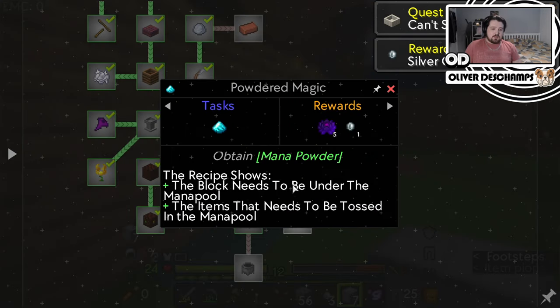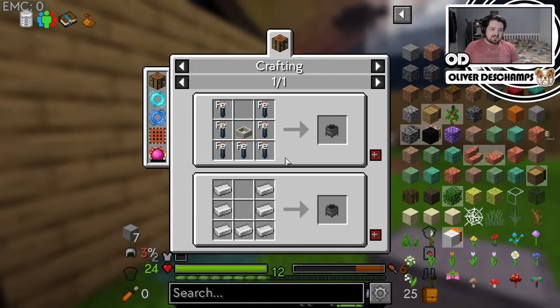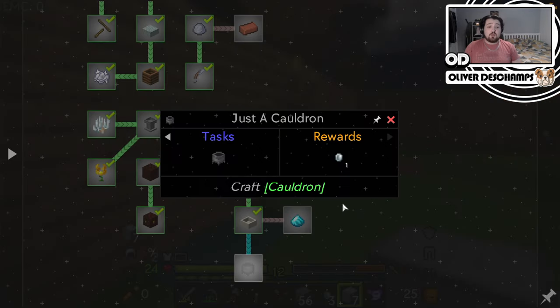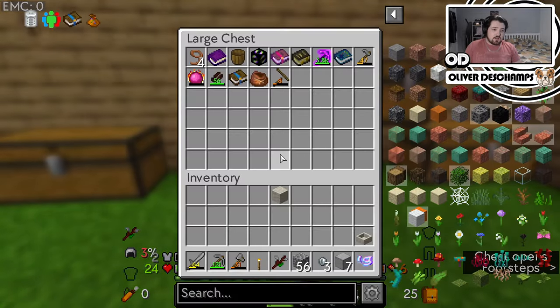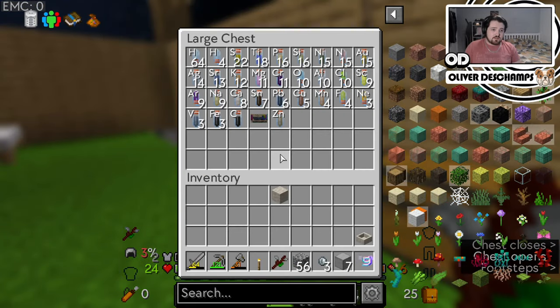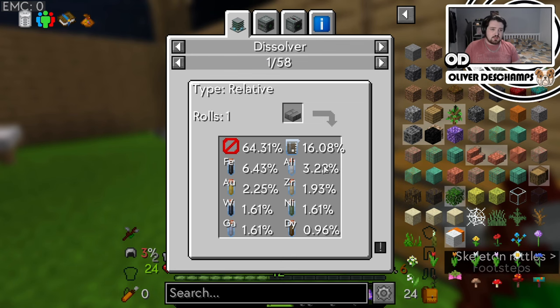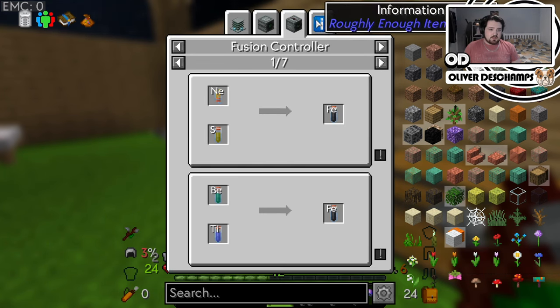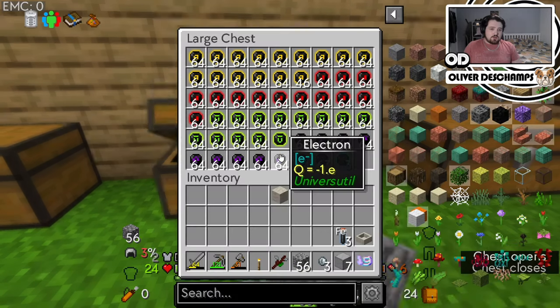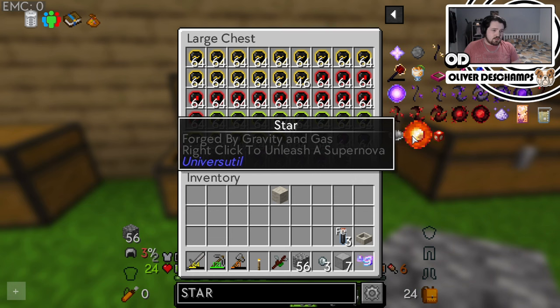I know how to do that as well - cauldron. Iron around a mana pool. We can do that. That's actually good that we made a new mana pool. So we need our chest with this stuff and we need Fe. We don't have that much of it - the only way to make it will be to make stars. So we need to make this.